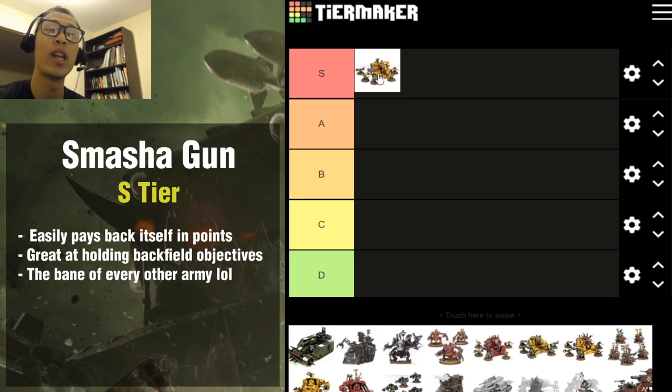Why the Smasha Gun is so good: for the point cost it has a lot of wounds, it has a great gun, and because it's a Gretchen it's hitting on 4+, so you've got a reliable, cheap, long-range heavy support unit. Another role the Smasha Gun performs very well at is holding backfield objectives. In Ork armies you typically have the bulk of your army wanting to move up and get into fighting range, which can make you vulnerable in the back line to deep strike and having objectives stolen.